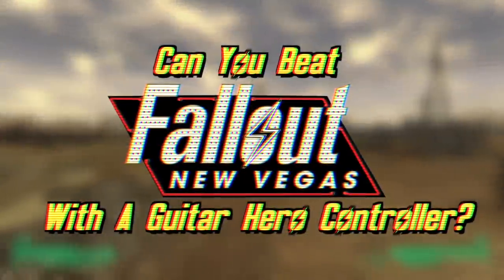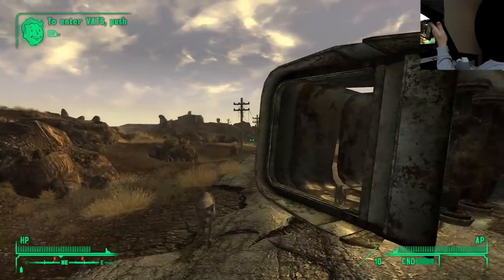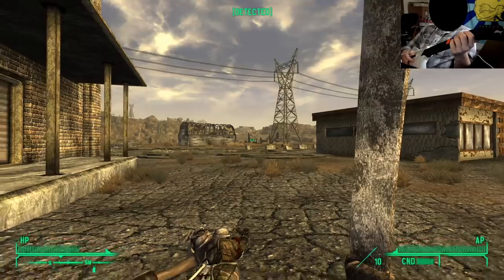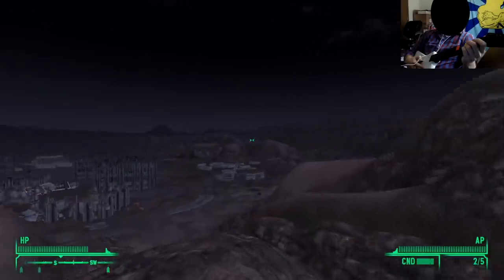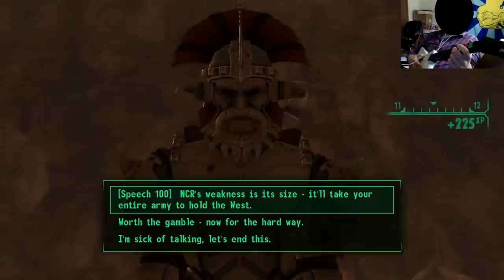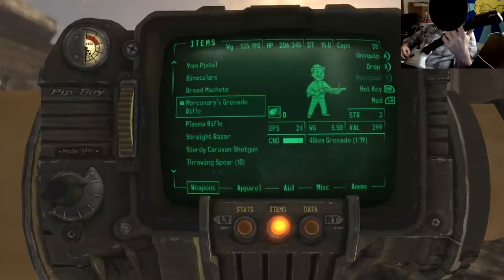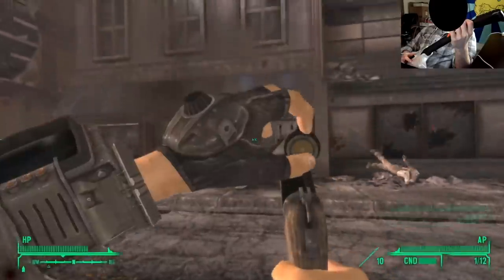Number 3: Can You Beat Fallout New Vegas With a Guitar Hero Controller? You might be surprised this isn't lower on the list because, I mean, it's a Guitar Hero controller. But to be honest, it was easier than I anticipated. Your inputs are significantly hindered by the number of buttons at your disposal — very basic things like fast travel or looting an enemy's body become incredibly difficult, if not impossible. However, if you know your way around the Mojave Wasteland, you can think of routes to avoid the tougher creatures. The borderline overpowered speech skill makes the end of the game an almost non-issue, and the DLCs give you solid starting weapons and armor so you have a solid chance at winning any fights.